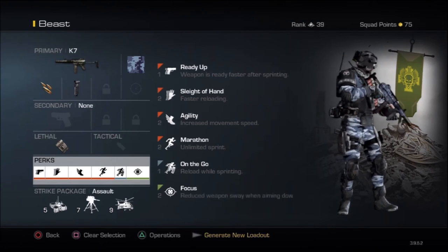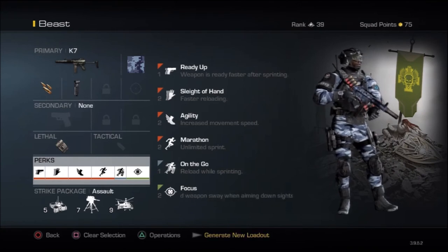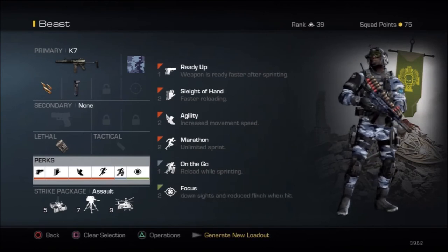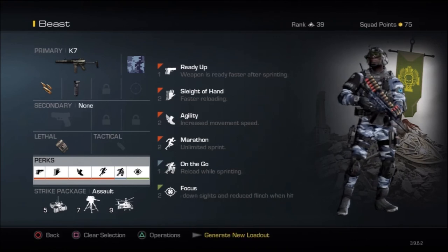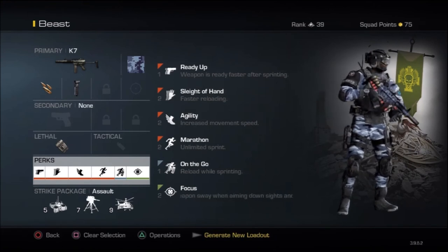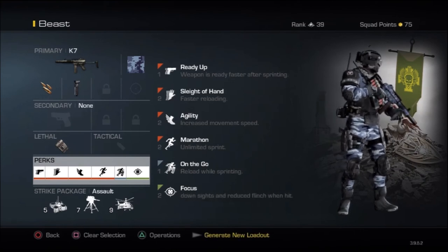Moving on to Sleight of Hand — that's pretty much a requirement because you can either choose to reload slowly and pick another perk, or reload real quick. You can be ready for the next enemy coming around the corner. If you want to be ready for them, add Sleight of Hand. If you want to take your time and sit in the corner, don't add it. But I recommend it because you need to be the quickest guy out there. You need to be ready 24-7. This is a rushing class setup, so you've got to be ready for every single moment in the battlefield.